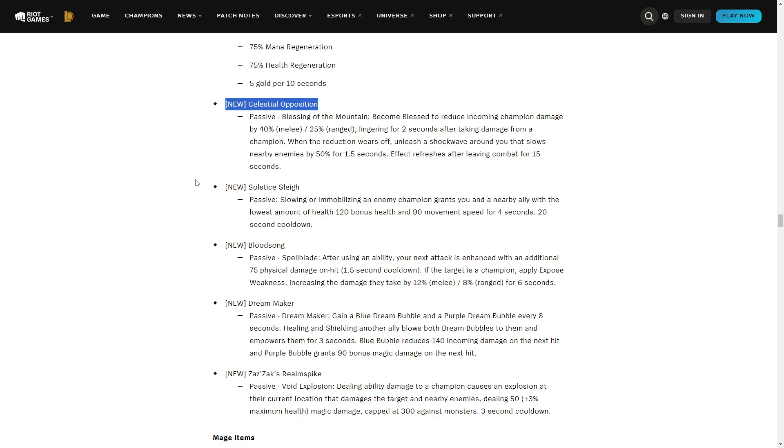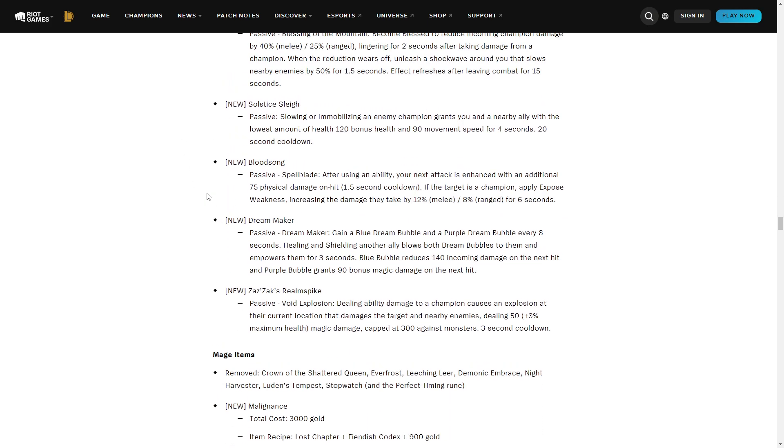Blessing of the Mountain is basically Crown of the Shattered Queen for supports — after two seconds you slow nearby enemies, on a 15-second cooldown after leaving combat. This can be really good overall; it's a decent slow with big damage reduction for two seconds. You have to be aware though — if the enemy team can easily poke this off, it's going to be quite useless unless you play something that can always start fights.